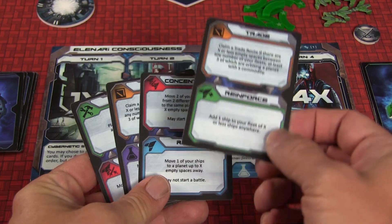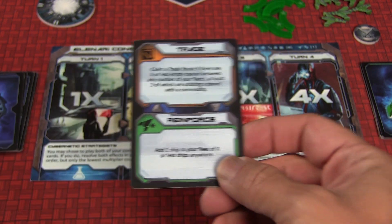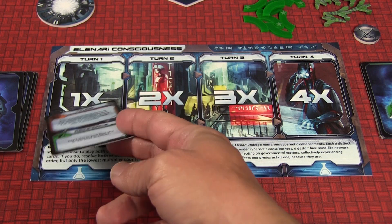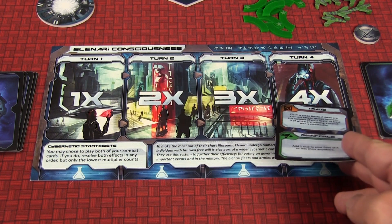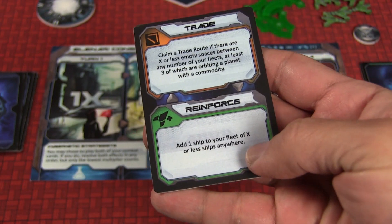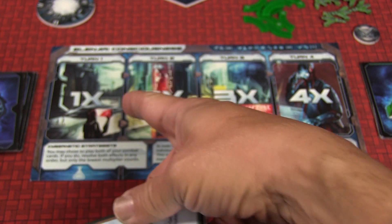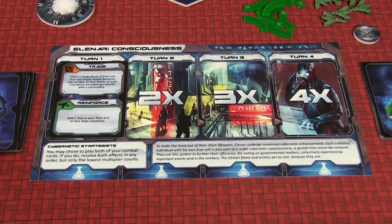For example, one card might say reinforce your fleet by — or build — a certain number of X ships. On the first turn, you only get to build one ship, but on the fourth turn, you could use that same card for four ships. The same thing applies to moving. It also makes a difference because you have two halves — a top and a bottom. You might want to play both on the same turn, but you don't get to, or you may need to save it for later. There's some really neat decision making going on here.